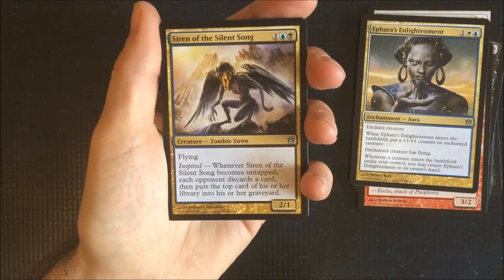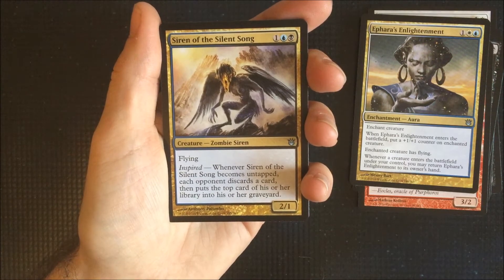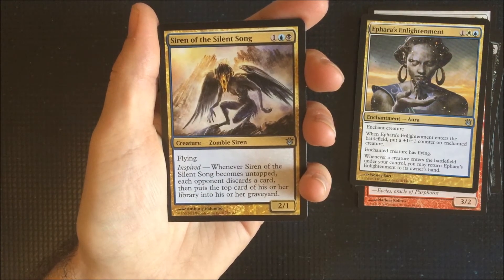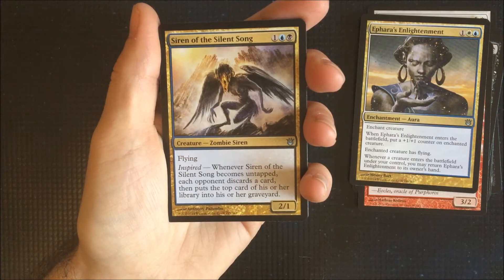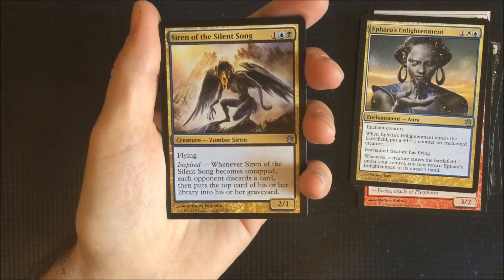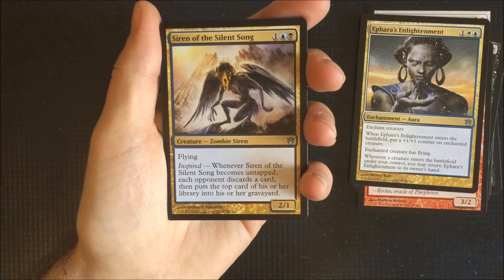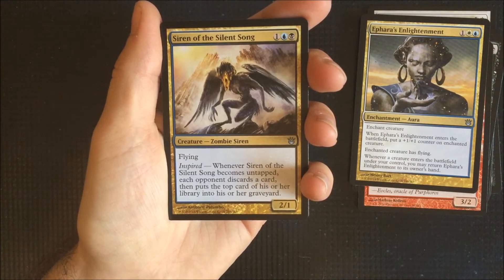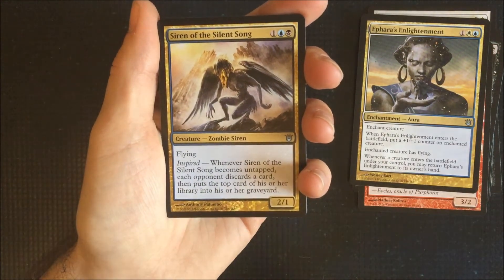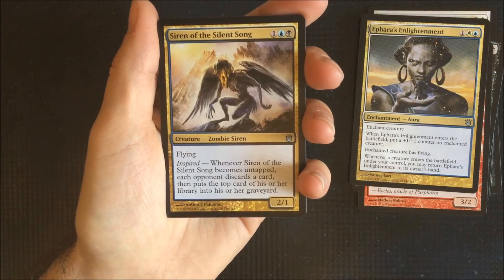Siren of the Silent Song — our last uncommon. So it shares the colours with Ashiok, as you'll notice. It was used in some people's black-blue mill decks during Standard at the time. It has the Inspired trigger of whenever you untap it, the opponent will mill their top card of their deck into their graveyard. With it being a flyer, it's also used as a blocker for dragons and stuff like that to make sure you can keep making your mill happen.